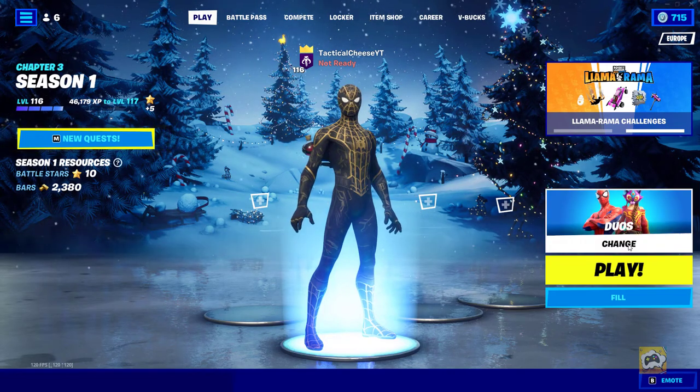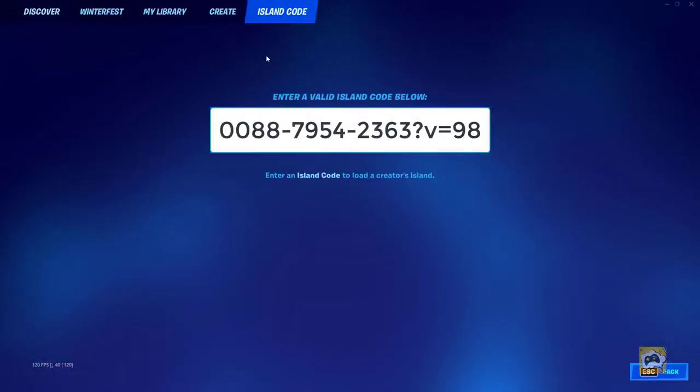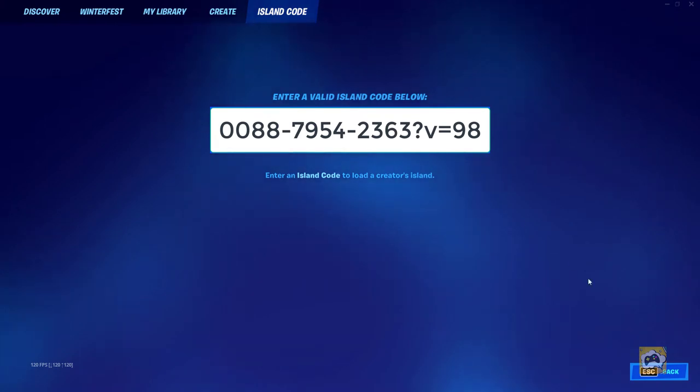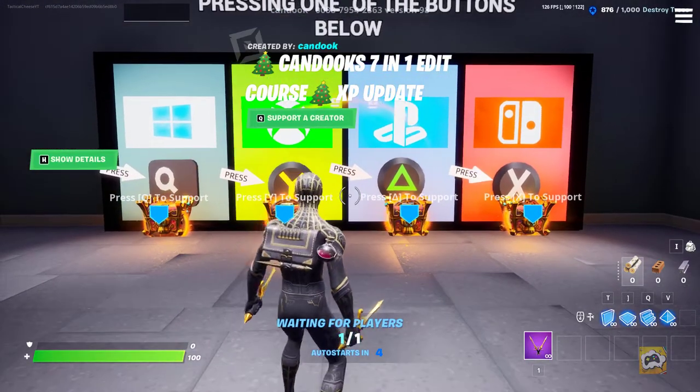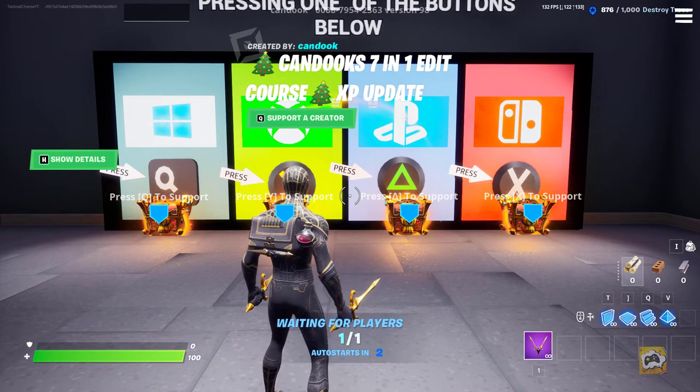Hello everyone, I've got another glitch video for you today. Let's go ahead and go to the creative island code, pop this code in here, and now we're in. We'll be in this little lighting lobby for just a couple of moments, about 10 seconds, and we'll be teleported to the next area.